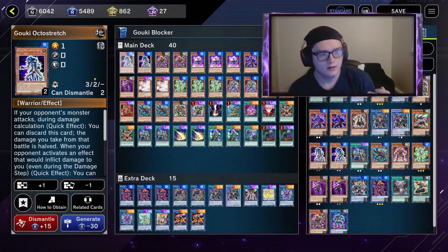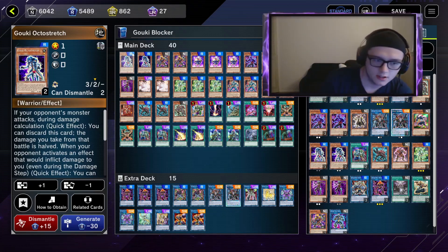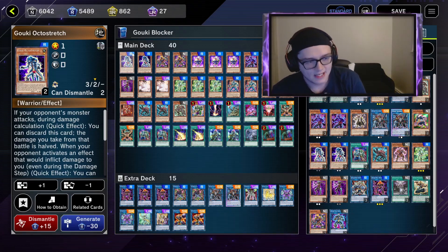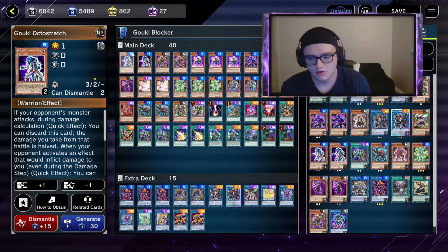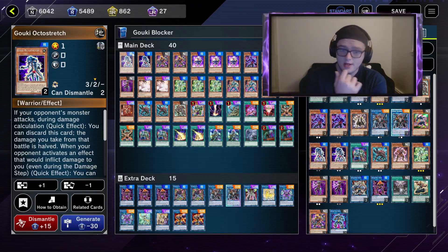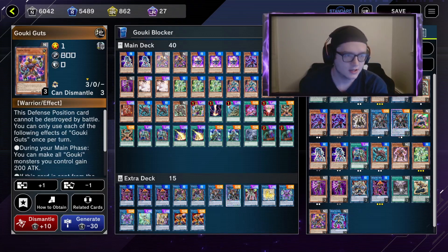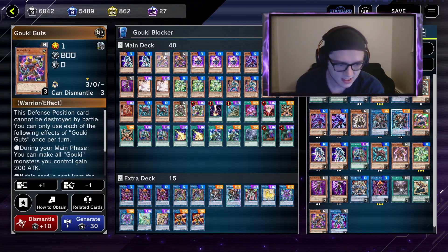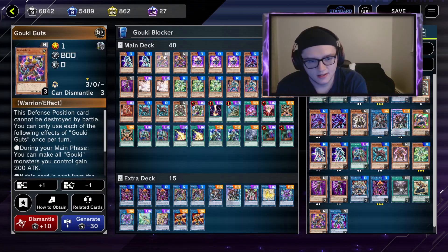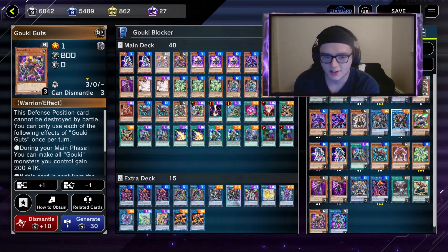I play two Goki Octas — it's a really good card because it's also a hand trap. If your opponent has lethal and you're going for turn one and they stopped your combo for some reason, this card will save you: you discard it and take half the battle damage you would have taken. I've saved myself a lot of times with it. Next card I also like is Goki Guts — such an interesting card that cannot be destroyed, and it's one of the Gokis that has the perfect search effect where when it's sent from the grave it can search any Goki.